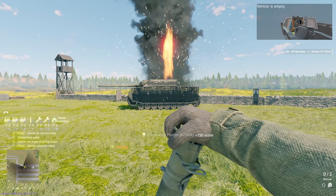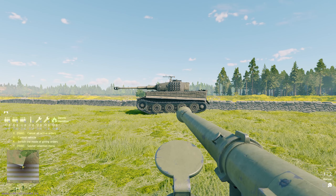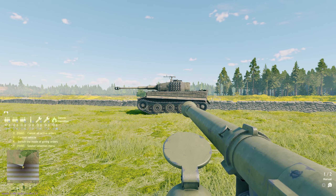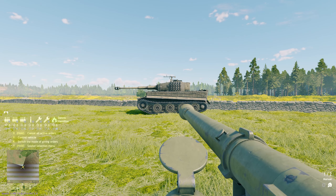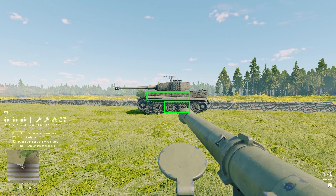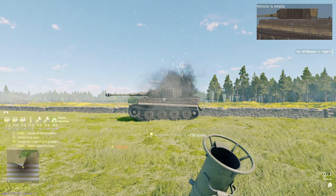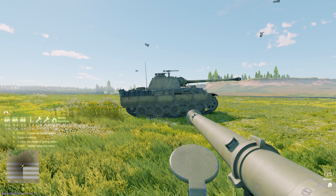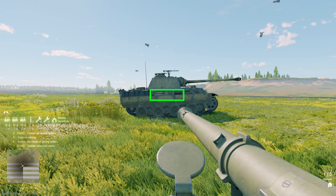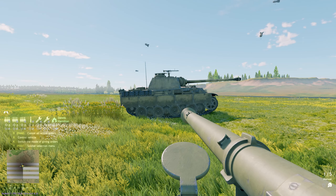Now we get to the big cats — specifically the Tigers and Panthers. These are going to be a massive headache, especially the Tigers and Tiger 2s. Fortunately, just like the other German tanks, their ammo racks are very exposed on the sides. The Tiger can be taken out with an easy shot right there, just like a Panzer 4. The Panther's ammo rack is located on the side of the vehicle right along the area where the chassis meets the turret — just as easy. Hopefully you've noticed a trend here.